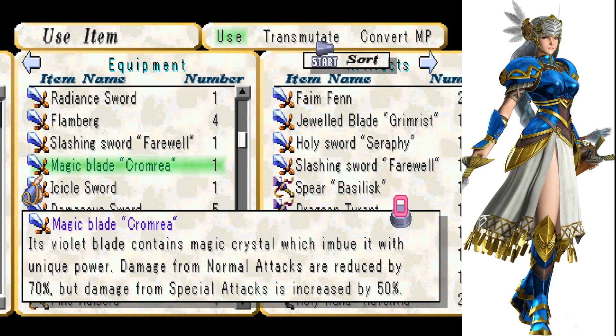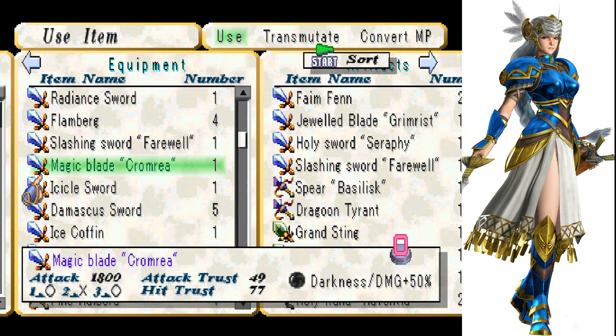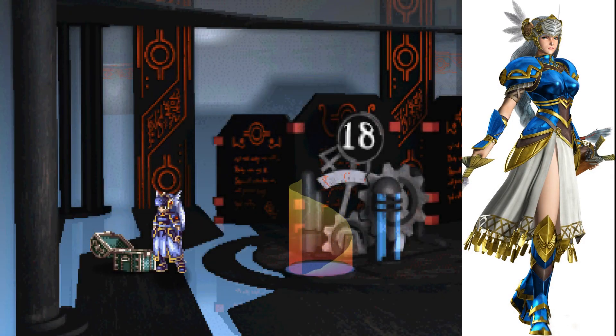Its violet blade contains magic crystal, which imbues it with unique power. Damage from normal attacks is reduced by 70%, but damage from special attacks is increased by 50%. It only has two attacks, 1,800 power. It might be good on a boss. We are about to go to 18.